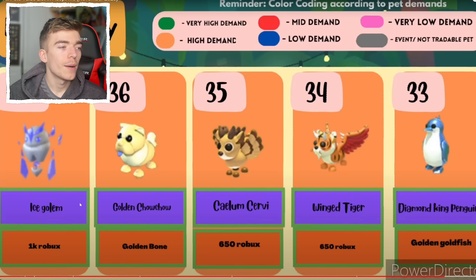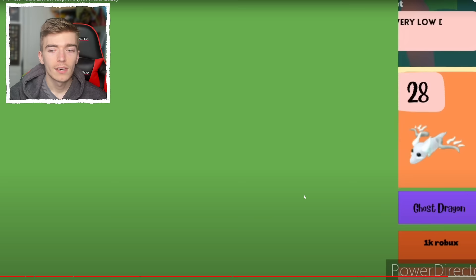The ice golem — everyone forgets that pet even exists, which is kind of funny. I don't even know how you pronounce this next pet or where it came from — let me know in the comments where this pet originated from. But we've got a winged tiger — that is a pet I really want to make neon, but I don't think I have enough winged tigers yet.